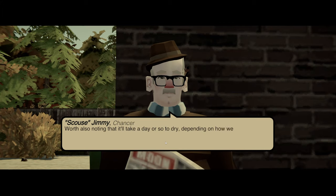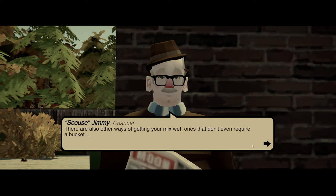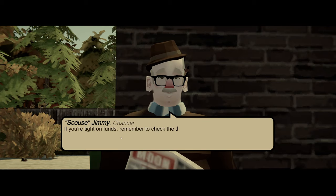Worth noting it'll take a day to dry depending on how wet your mixture is and what the weather's doing. To make no-fines concrete, you'll need to mix the following into the cement mixer: aggregate, cement, and water. No sand. You can buy all those from the store. I need to buy cement and a trowel. There are also other ways to get your mix wet that don't require a bucket.